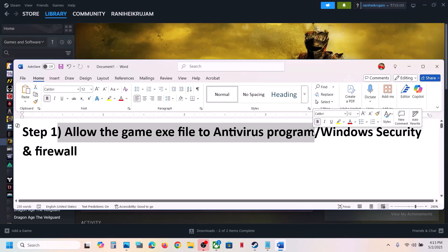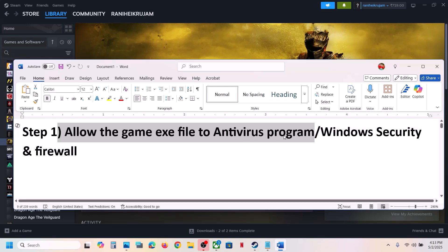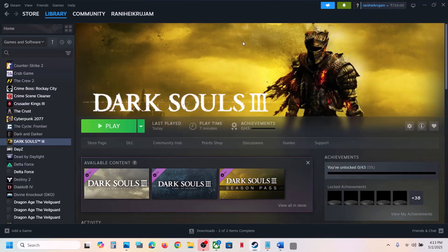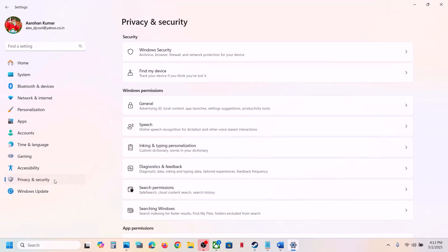If you have any third-party antivirus like Avast, Norton, Bitdefender, or whichever antivirus program you have, allow the game exe file in the antivirus program. If you're using Windows Security, open Windows Settings and go to Privacy and Security if you have Windows 11. If you have Windows 10, click on Update and Security.